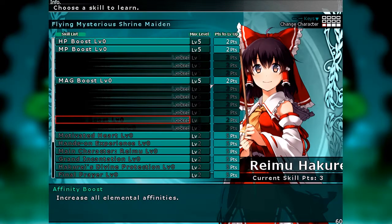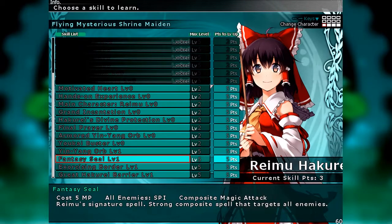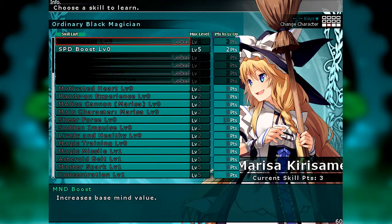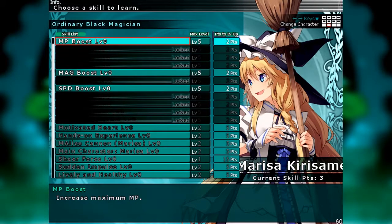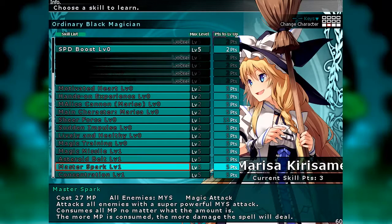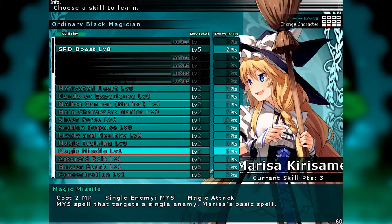And that's Reimu. Overall, she's just super solid — there's no reason not to have her unless you have a different strategy. Marisa — she is an ordinary black magician. As you would expect, she is your squishy black mage type and she is a damage dealer. The unfortunate part is that all of her attacks are based on the Mystic element, so even though she can throw a lot of damage out quickly, if an enemy has even slight resistance to Mystic, she is going to be gimped pretty hardcore.